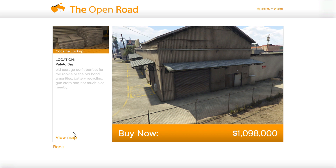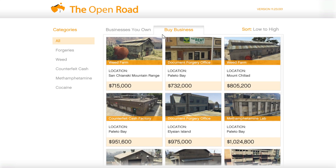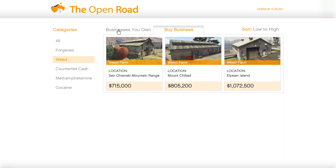Let's look at the Coke one — this is the best biker business. The Coke lockup is up north in Norwesville, so bear in mind where it is relative to your sales. Once you buy a business, you will need to upgrade it to maximize the potential.